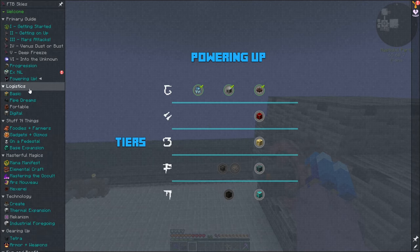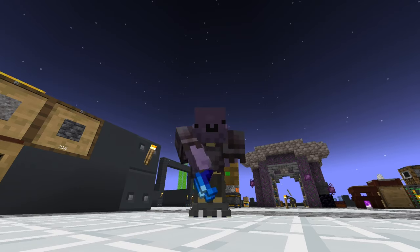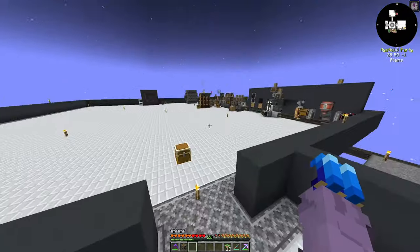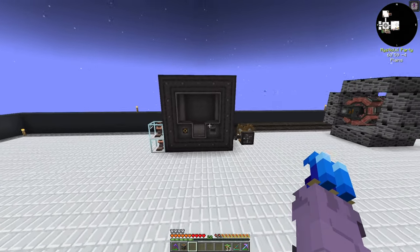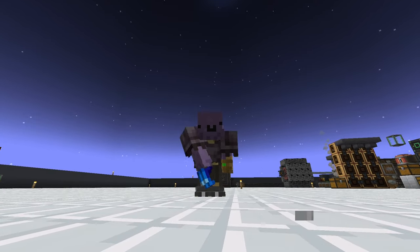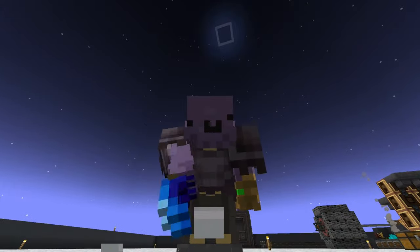That's going to be super useful for upcoming episodes because we're going to get into power. We got a lot done today — we got all of our sieving done with automatic mana steel sieving, we got our basic power generation set up with the Create New Age generator, and we got the basic pneumatic craft setup done as well. If you enjoyed this episode, leave a like down below. Leave a comment if you learned something, and hit that subscribe button so you don't miss any future uploads. Thanks for watching, bye-bye.